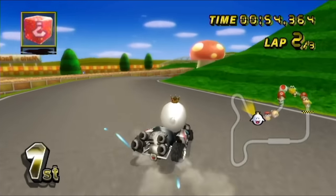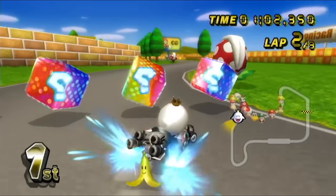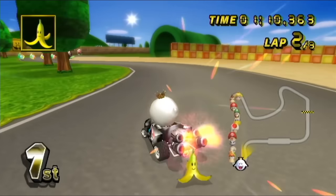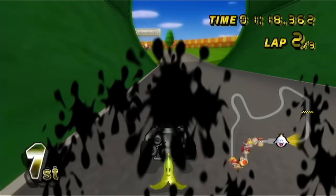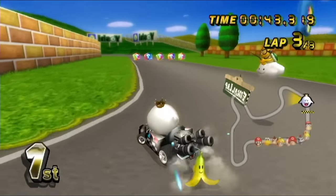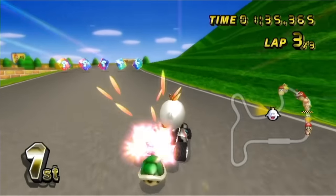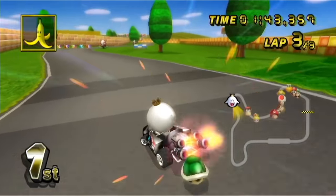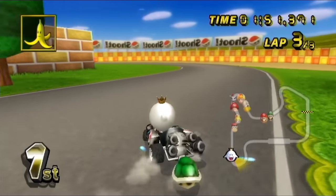Here comes that red shell, but I'm just going to keep drifting. Get another banana, and we're cruising. Big drift right there, and we're heading into the last lap. It's crazy how fast these tracks are. I get just a green shell. Sometimes you just got to settle with the blue boosts — you don't want to go all the way for the red.